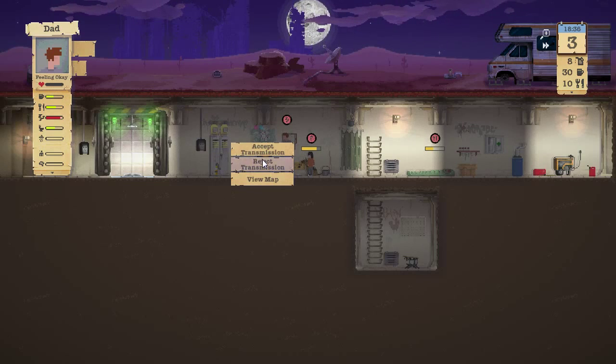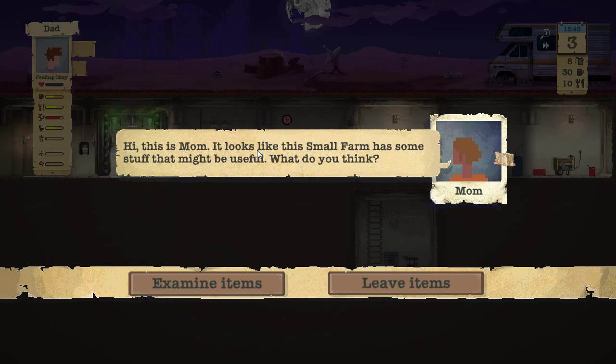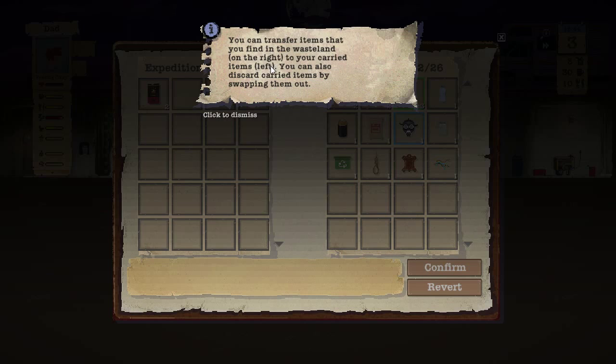Let's check with mom real quick and see where she's at. Looks like she's made it to the small farmhouse and there are some items she's found. You can transfer items from the right side to the left side by right-clicking on them to get the ones you need.